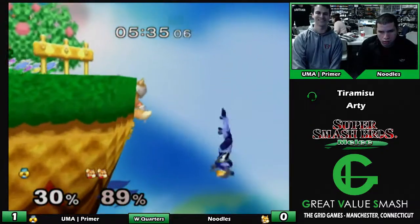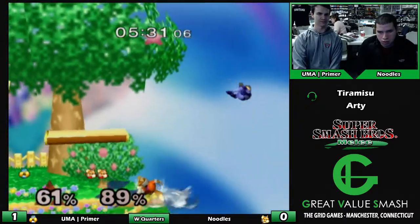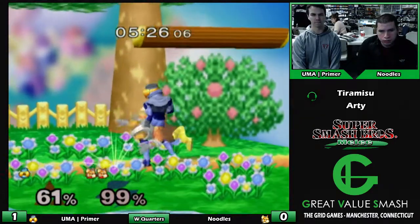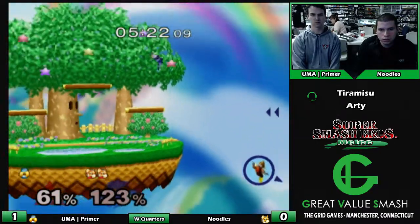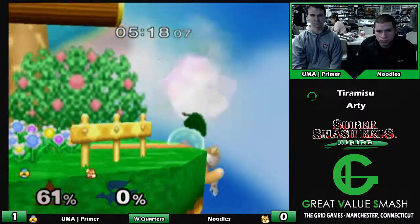I don't know how I feel about back throw — but that was actually insane. That downer didn't beat very much, maybe dash attack or grab. Sheik's gonna — see, this would be pretty big if Primer starts getting some percent.